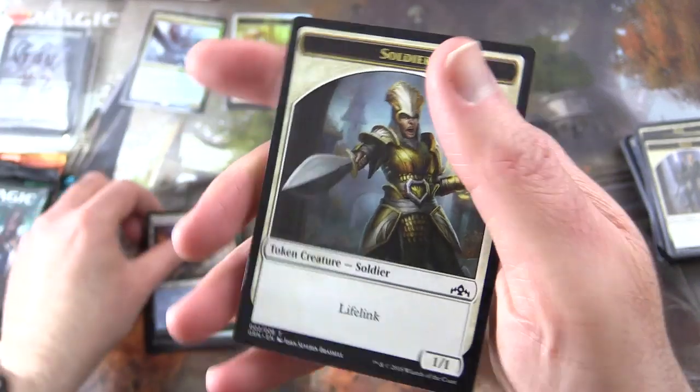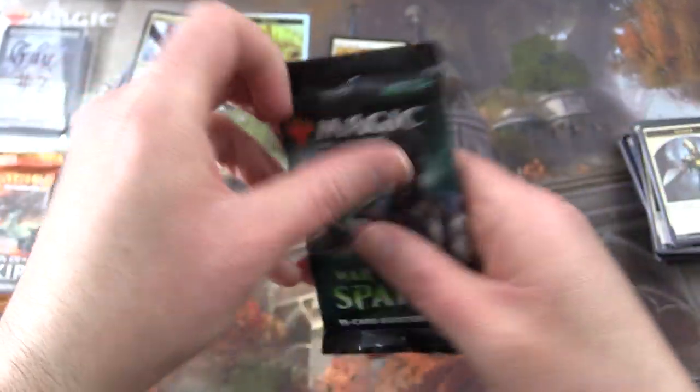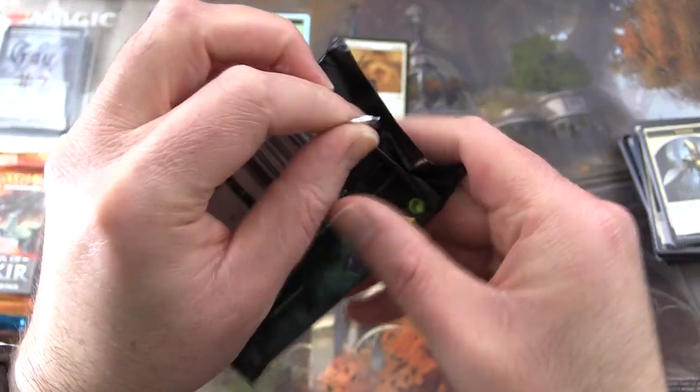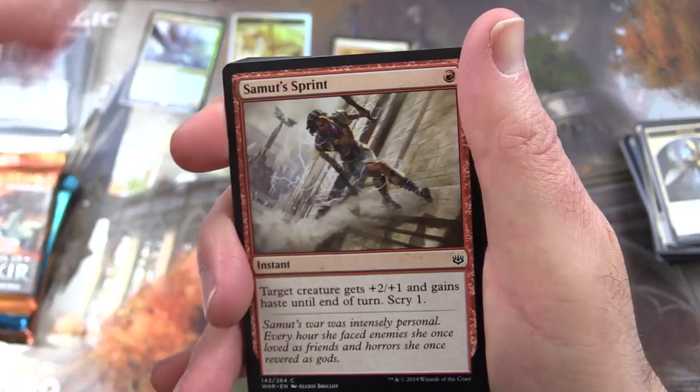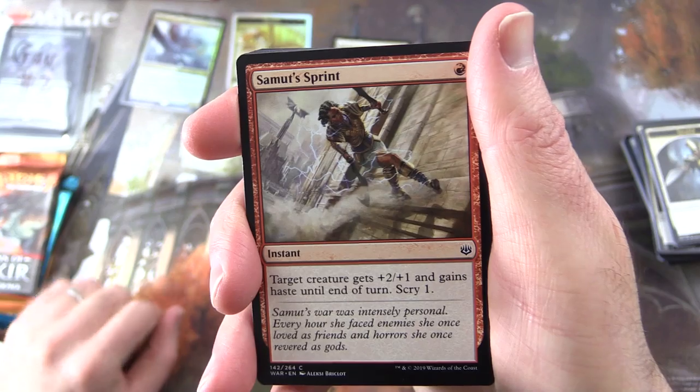And an Izzet Guildgate and Soldier token. Alrighty — War of the Spark. Looking for a Mythic Planeswalker. I have not pulled a Mythic Planeswalker in so long from here, so hopefully today is the day.